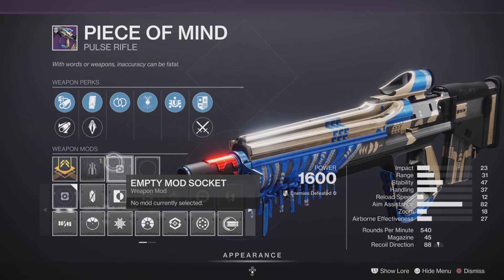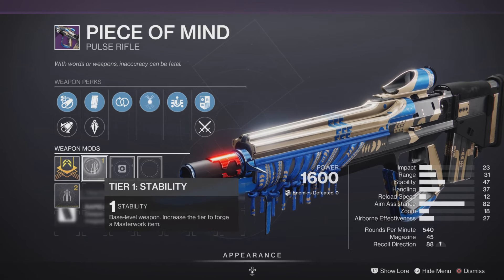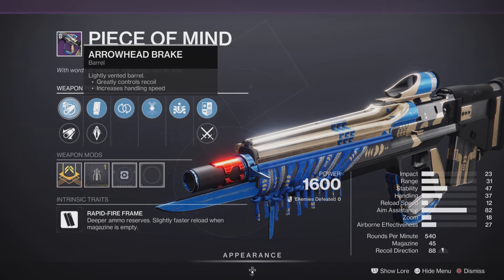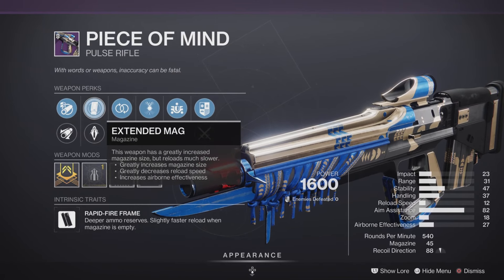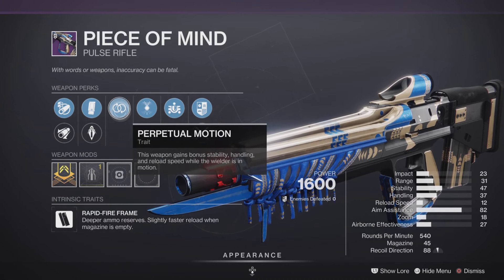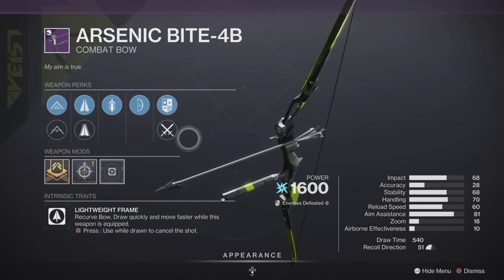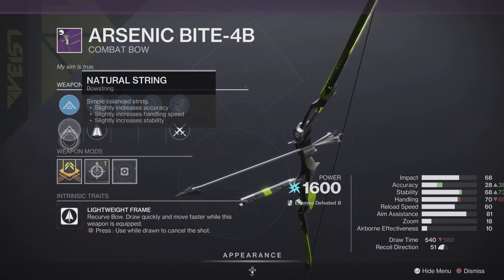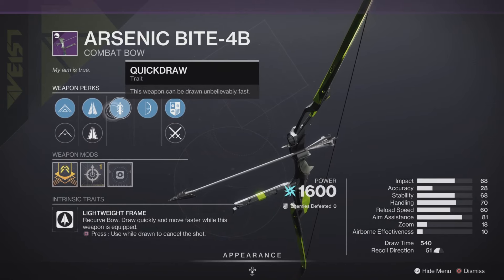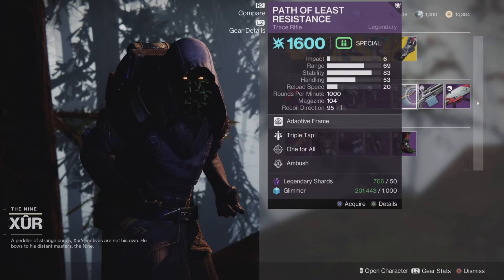We also have the Peace of Mind pulse rifle, which is actually pretty good. It's going to come with a stability masterwork and has some pretty decent traits, also leaning more towards the PVE side of things. But since this is a pretty good pulse rifle, it should still perform pretty well in PVP if you choose to pick it up. Next up, we have the Arsenic Bite-4B combat bow — lightweight frame so you can draw quickly — with the accuracy masterwork. This one I think is a little bit better, with Quickdraw and Sneak Bow. Definitely pick it up if you're looking for a bow.